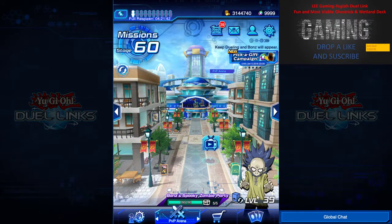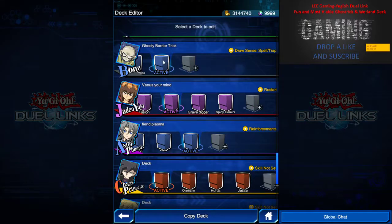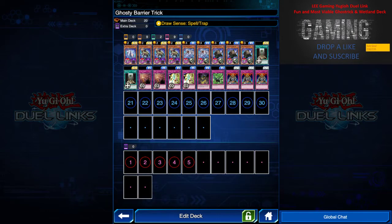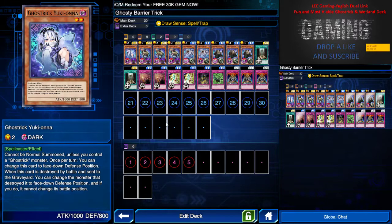Let's move on to the deck list: the fun and viable Ghost Trick deck and Wetland deck in Duel Links. Drop a like, leave a comment and subscribe for more. This is my Ghosty Barrel Trick build. I use Draw Sense: Spell & Trap skill — there are more viable skills like Destiny Draw, but since this is a bonds deck, I rely more on my back row than front row.